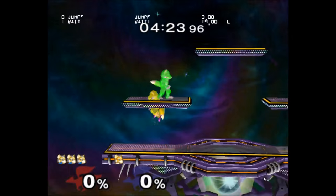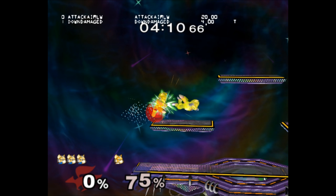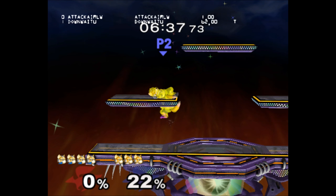Not every reset works like jabs. For example, Fox's down air resets from 0 to 999%, and you will never be able to SDI it up enough to end in the air. However, it will always have more than 13 frames of hitstun, meaning you can buffer a roll after the reset by holding the control stick left or right.